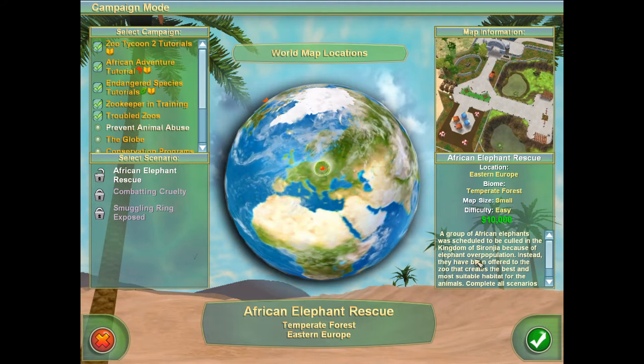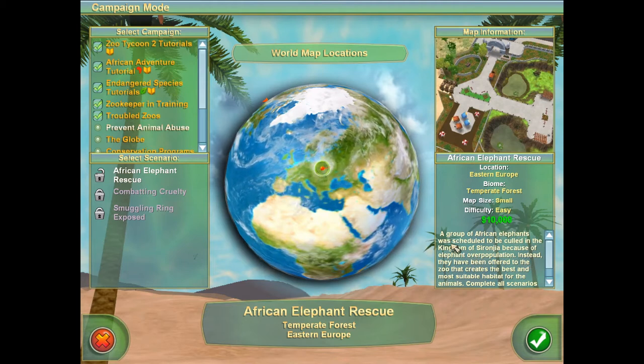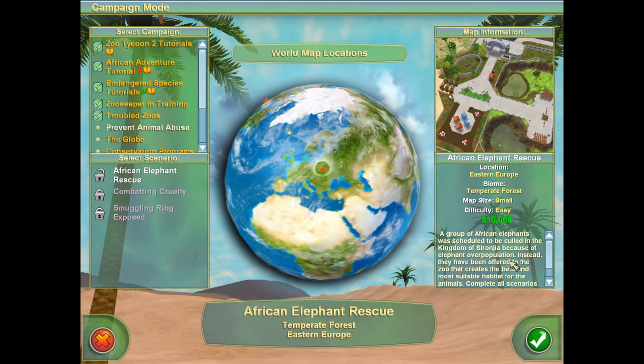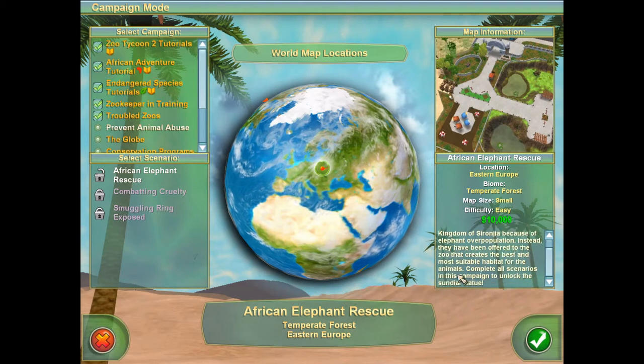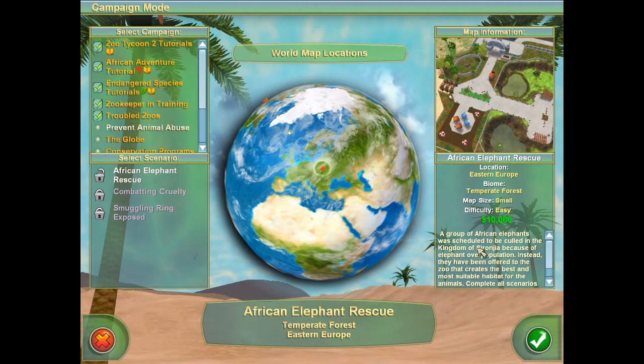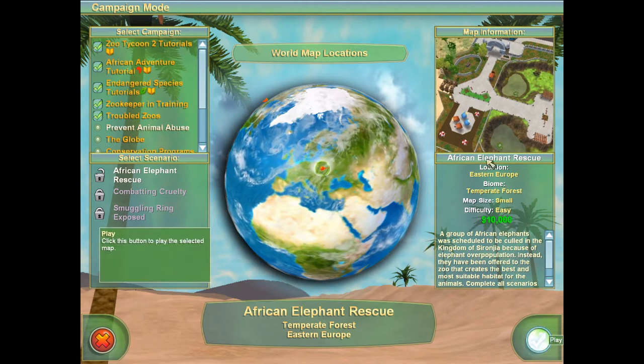And we're going to be playing African Elephant Rescue, which is here in Eastern Europe — I don't know where that is. A group of African elephants was scheduled to be culled in the Kingdom of Surongia because of elephant overpopulation. Instead, they have been offered to the zoo that creates the best and most suitable habitat for the animals. Complete all scenarios in this campaign to unlock the Sundial Statue. I'm looking forward to the Sundial Statue — I like a good sundial.